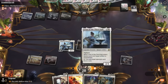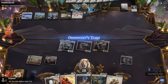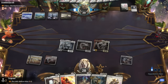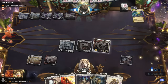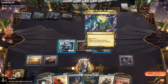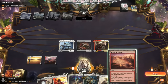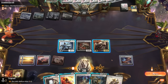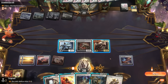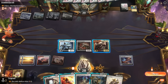We want to draw to hit land drops. Sun Titan's not bad — we could consider letting the Balloon Man go to the graveyard if it gets removed, for Sun Titan to eventually return it. Then the opponent casts Crux of Fate choosing the wrong mode — destroying all dragon creatures — which isn't what they wanted. All our creatures should have been destroyed, so we give our opponent a turn of reprieve, pretending not to have creatures in play.